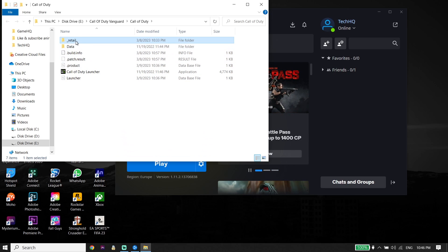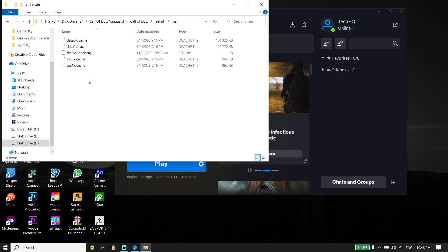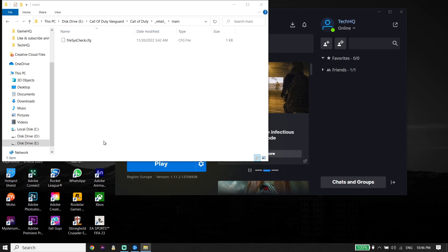Now just go ahead and double click on the Retail folder, and then double click on the Main folder. Now holding down the Control key on your keyboard, go ahead and select the dcache files from right over here. Right click on your mouse and click Delete to delete the dcache files. Sometimes you can fix this issue just by deleting the dcache files.